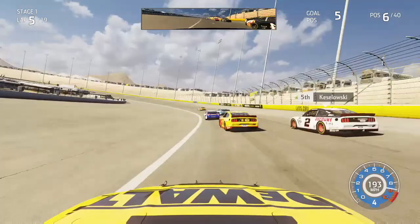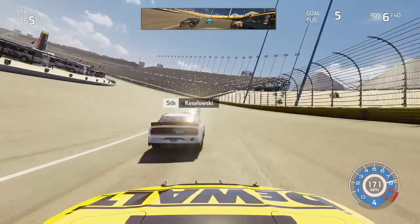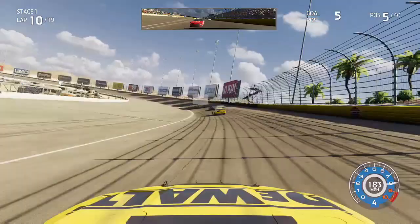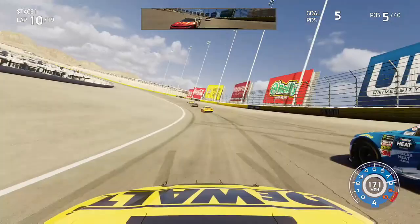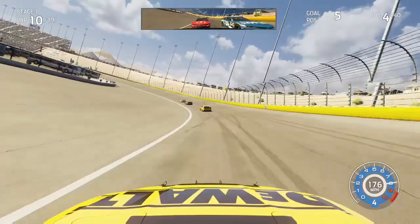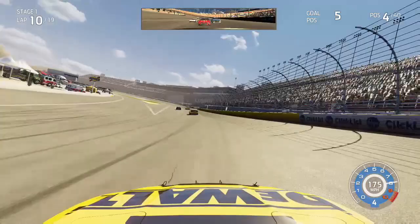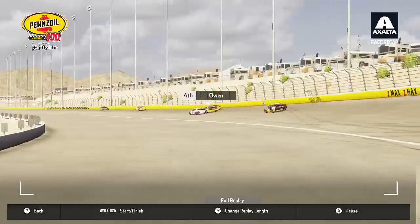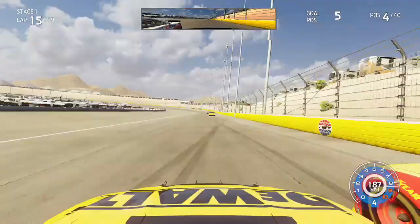A great start here in Las Vegas as we continue to work our way forward, moving into the top 5 and looking to the inside of Kyle Larson around lap 10 of the stage, trying to take 4th away from the 42. Side by side with Larson through turns 1 and 2, we clear him going down the back straightaway into 4th. Kurt Busch had been working his way through the field quickly, moving up to second and running down his brother Kyle Busch. By lap 15, Kurt Busch had gotten past Kyle Busch for the lead as we battled with Joey Logano, with Hamlin making it 3 wide down the back straightaway.